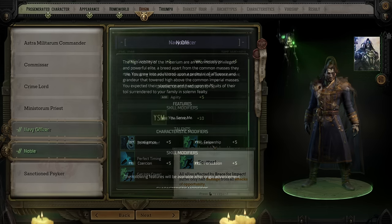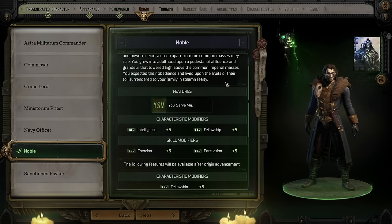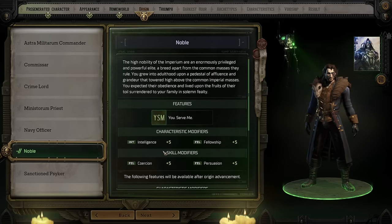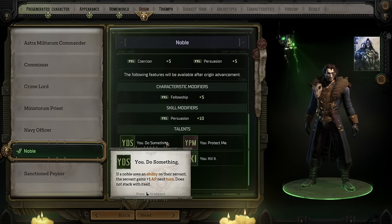Next up we have the Noble. Nobles of the Imperium get bonuses to Intelligence, Coercion, Persuasion, and Fellowship — another great option for a character that's all about talking their way out of problems. Their ability is You Serve Me — they designate an ally as their servant. Anytime their abilities affect that servant, the servant gains a bonus to all of their characteristics until the Noble's next turn. The servant also gets extra crit chance on any target the Noble is also hitting. As they level up, they get extra bonuses to Fellowship and Persuasion, and potential talent picks grant extra bonuses to the servant each round, such as extra movement points and extra action points.